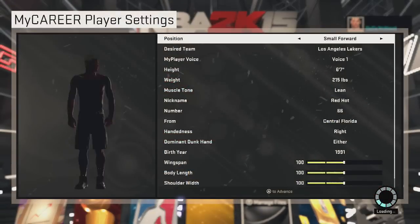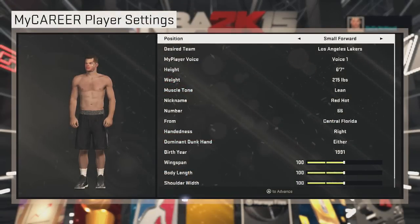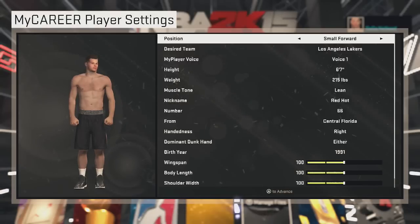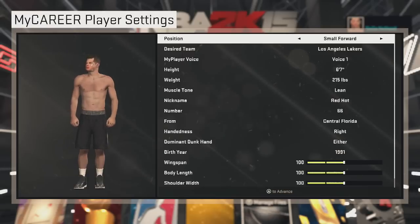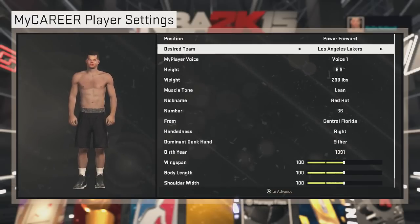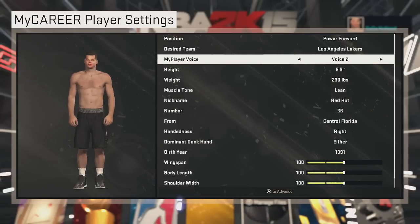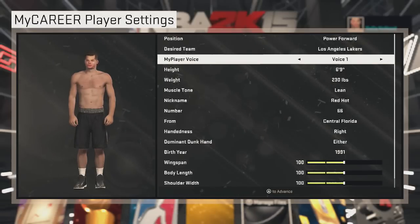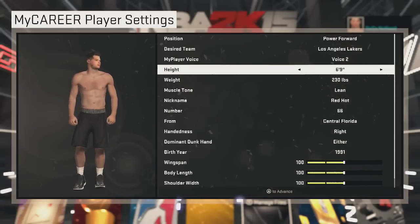All right guys, let's create my player, let's get into this. I'm gonna go power forward, desire team Lakers, I'm ready to ball let's go! I'm going with the original voice. Height: 6'9".